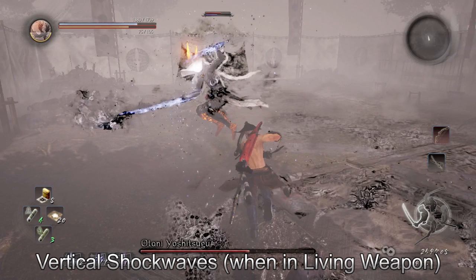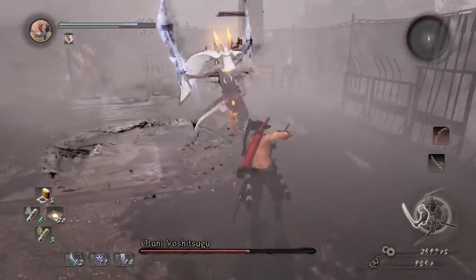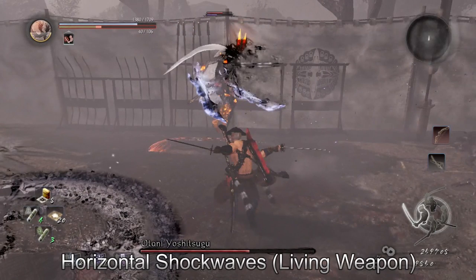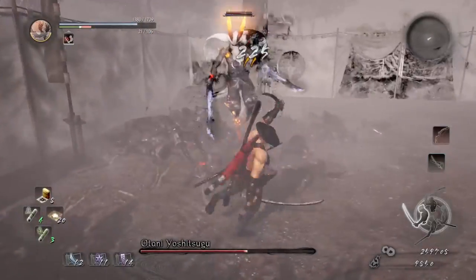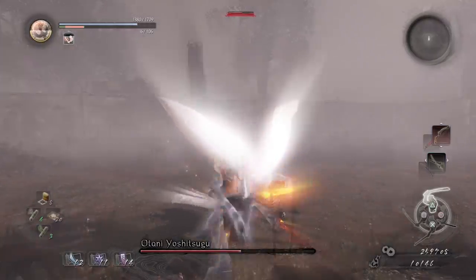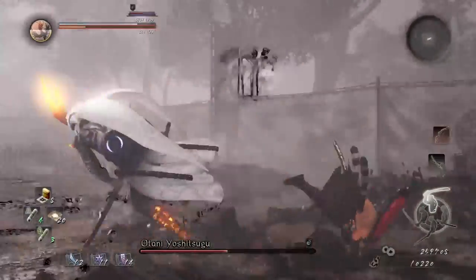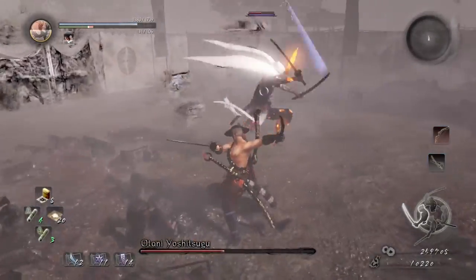This boss is kind of halfway between a yokai boss and a humanoid boss — a humanoid-yokai combo. That means he probably can't be parried because he's too big and floating. But he does have the living weapon as a special attack, much like the human characters do. When he uses his living weapon, his swords are glowing and they shoot out shock rings.